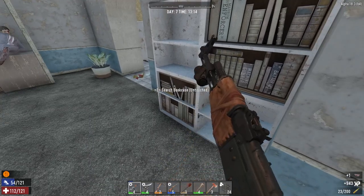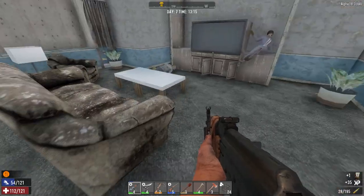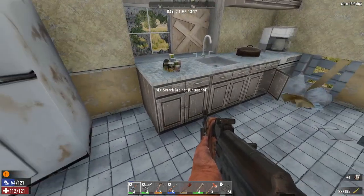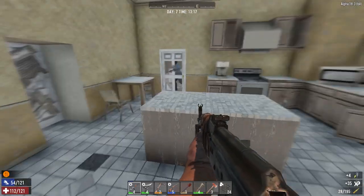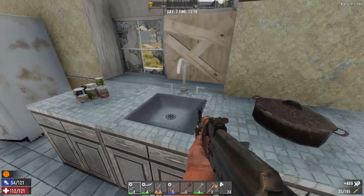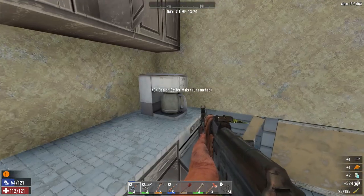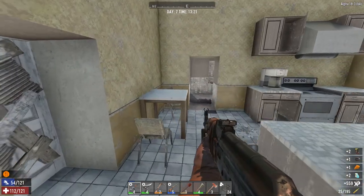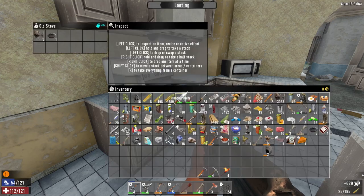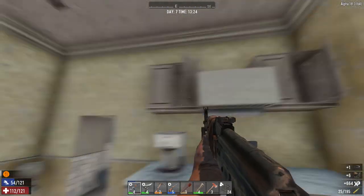Take that one. Nothing else here. Got the kitchen. Get rid of you. Kitchen. Coffee. Love coffee. More coffee? No. Stove. Cupboards. Nothing in there.